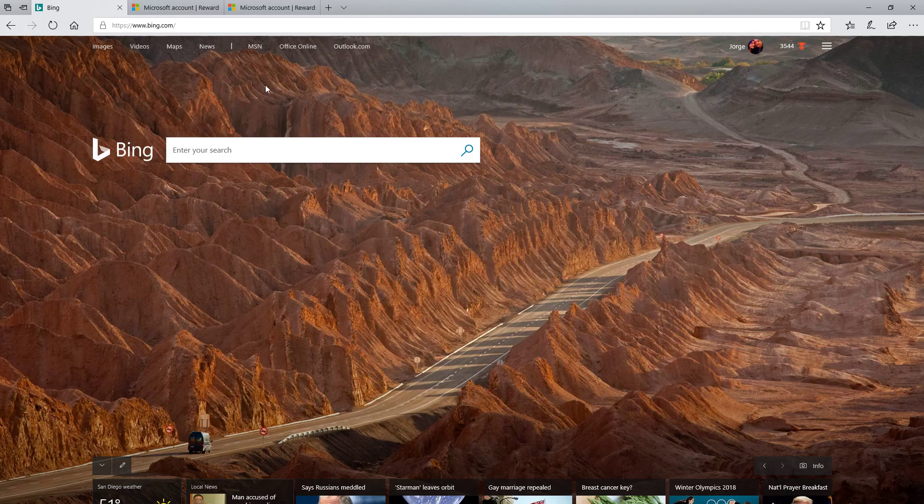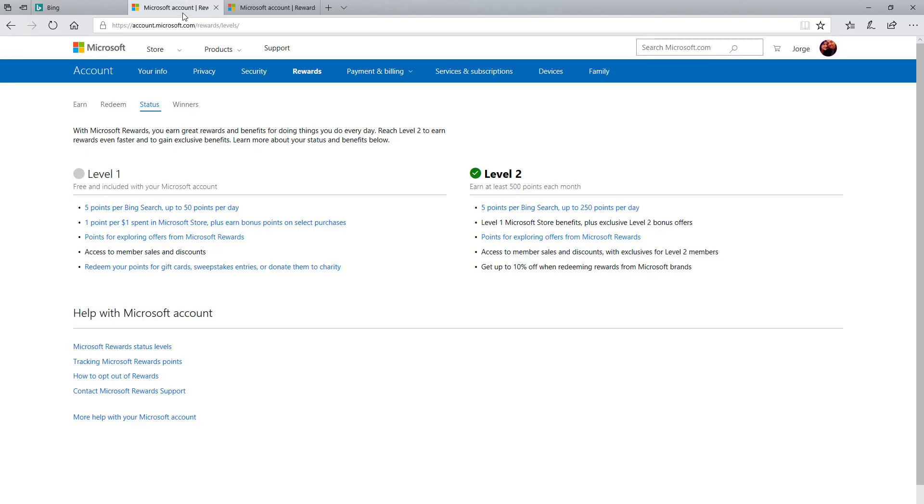First of all, you have to sign up for your own account — it's very easy, just look up Microsoft Rewards or search for it through Bing. Once you sign up, you'll be at Level 1. There are only two levels, so it's not complicated. As a Level 1 user you earn 5 points per Bing search, up to 50 points per day. Level 1 is not great — you have to get out of it as soon as possible.